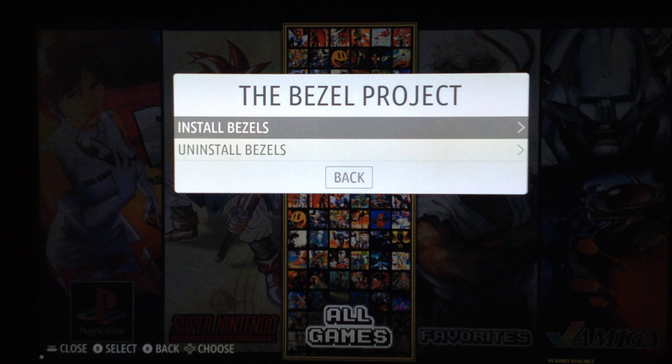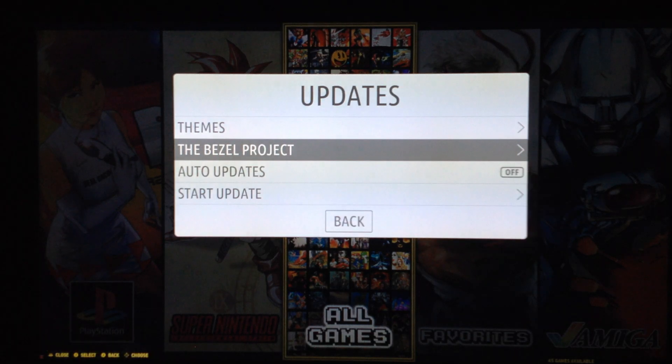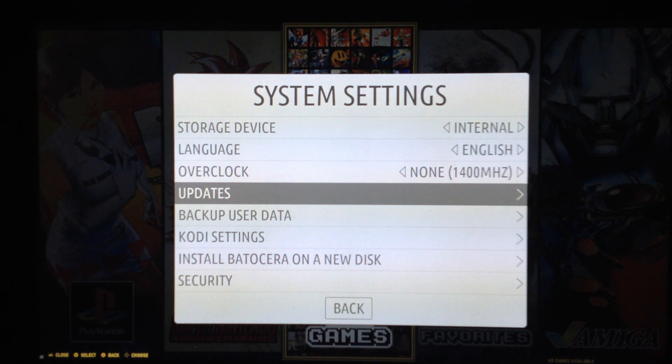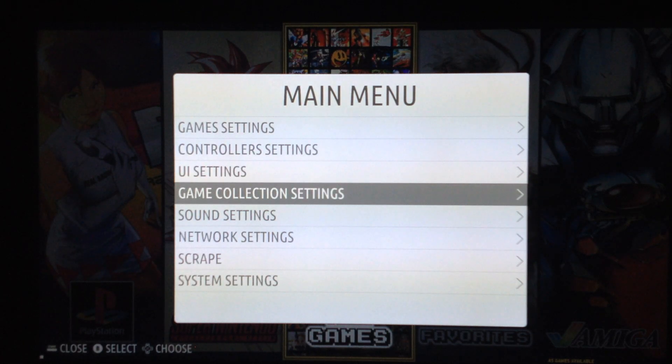You can install or uninstall bezels directly from the main menu — you just download everything you need from the network, so remember your machine needs to be connected. The auto-update is there to update to new versions when released. Remember you can also update to a beta version if you want to follow development and give feedback, or stay on the stable version — you have a lot of choices.